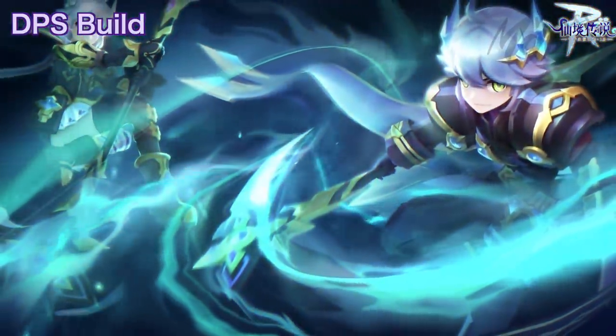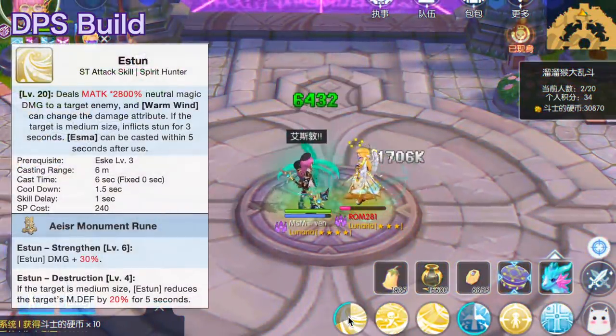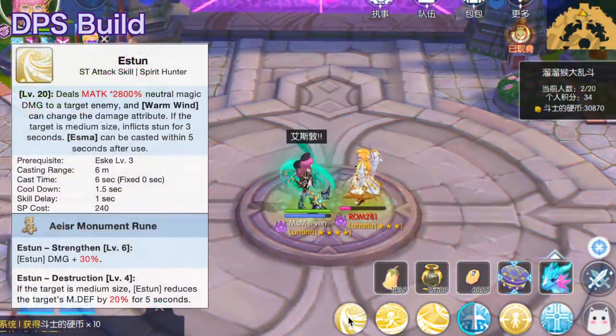Some of the notable damage skills are as follows. First, we have Estun — a single target magic damage skill that can stun medium-sized enemies for 3 seconds. Its damage and crowd control will be suitable in small-scale PvP.